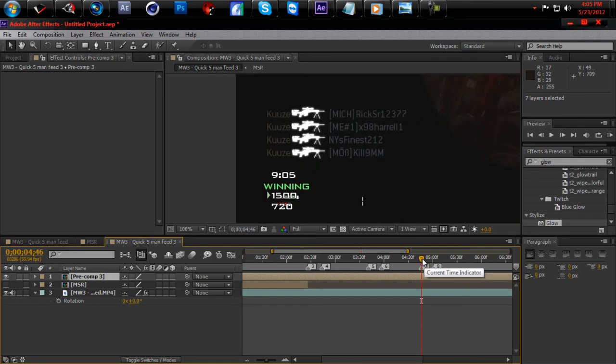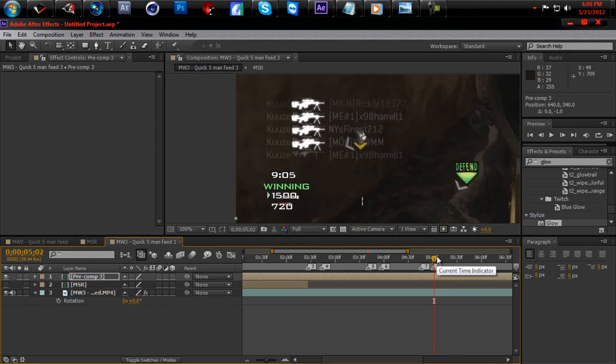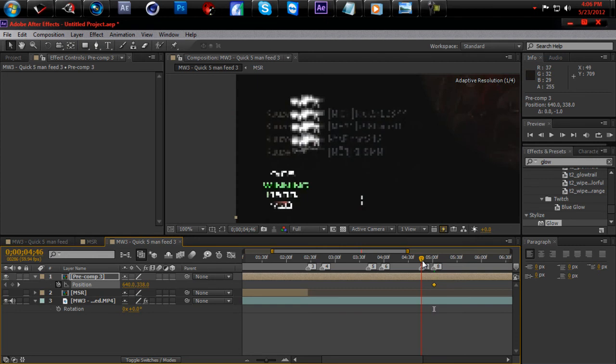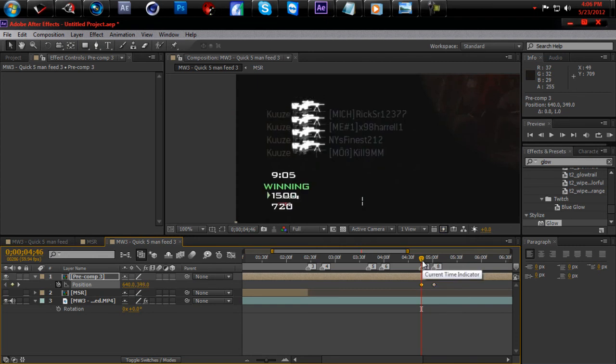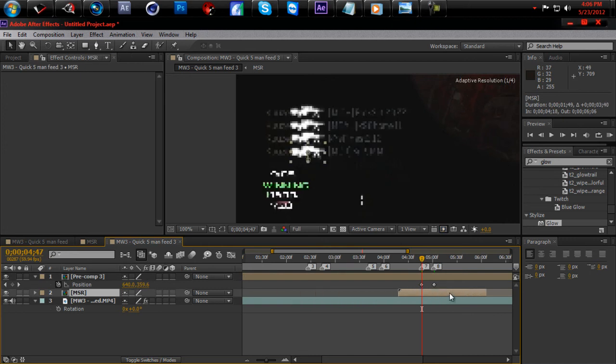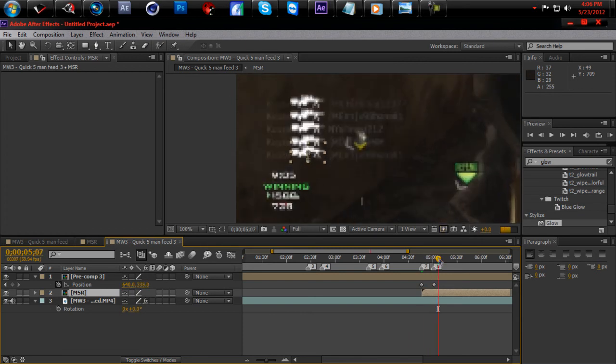Go right here back to the last part of the keyframe, move them up, hit P for position, then drag it back down — perfect. Now take that first one that you duplicated and drag it all the way back — it should already be perfectly lined up since it was the first one we did.